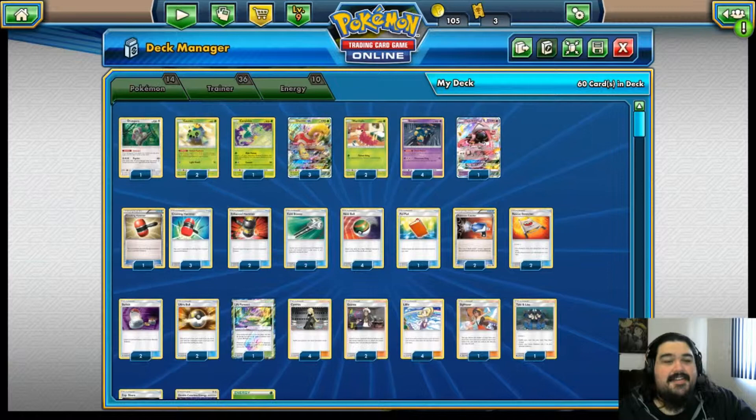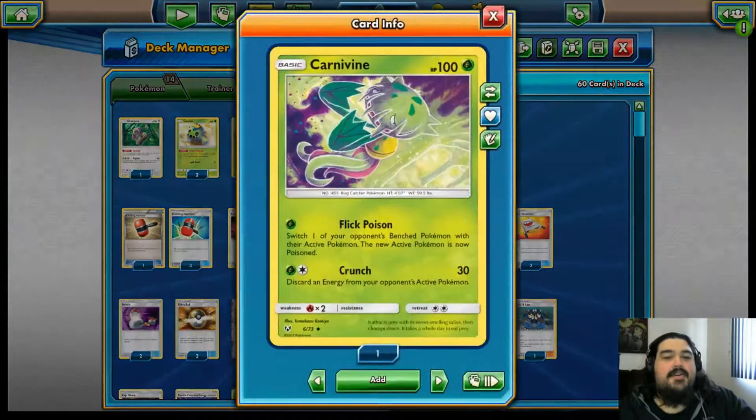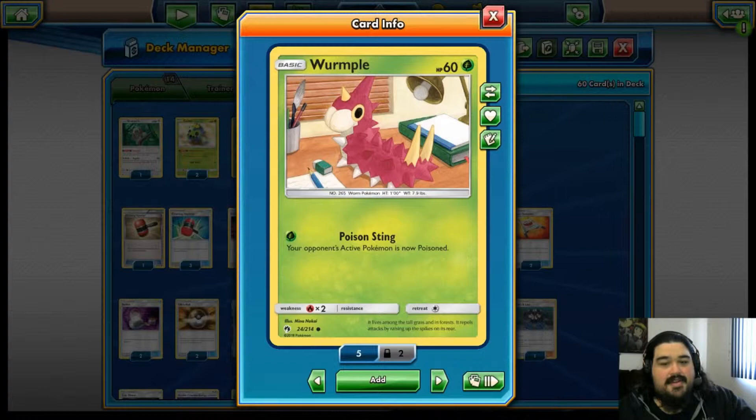We've got Pokemon in here like Cacnea. We're not actually going to use his attack — we just have it in here for the effect where if you kill him or hit him, you get poisoned. We've got our Carnivine. We're not using Crunch, we're only using Flick Poison — switch the Pokemon and the new active becomes poisoned.